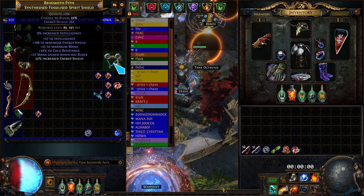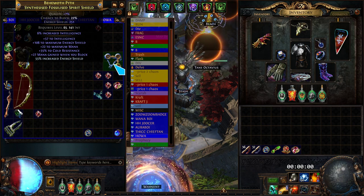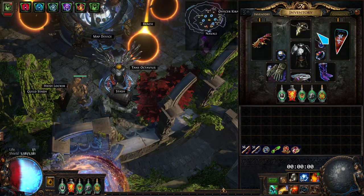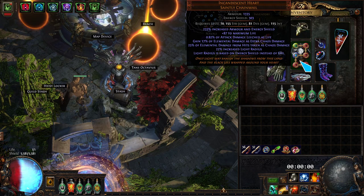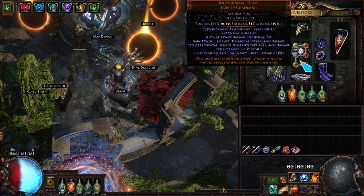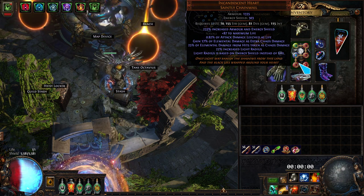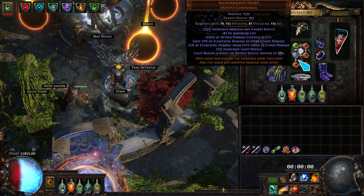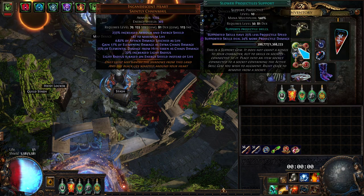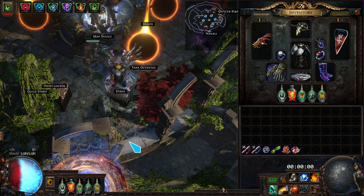If you want to focus more on damage, you can go with one of these shields: 6% increased INT and then T1 INT on it, hit with the essences again. For the chest piece, I went with Incandescent Heart to take less elemental damage. But you can also do a Vaal Regalia with percent INT and flat INT, and maybe explodey on it — we don't really scale the explodey stuff much. These are the main two things you can change; everything else is pretty much best in slot. Maybe the belt could be better.